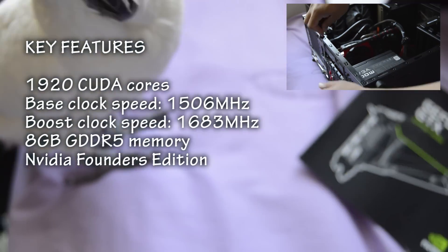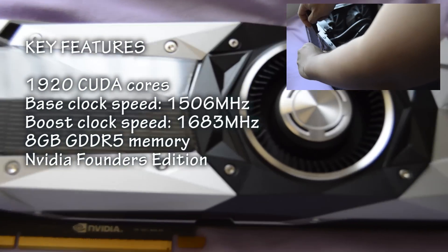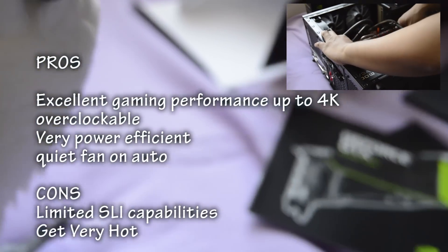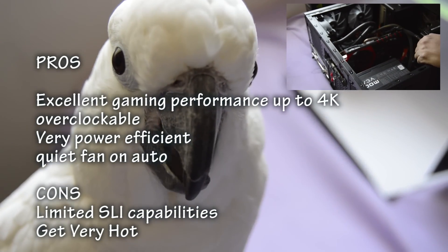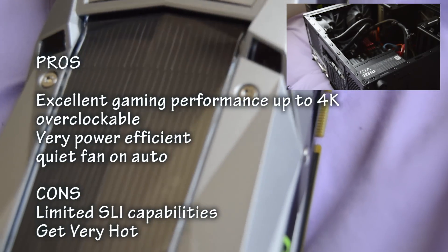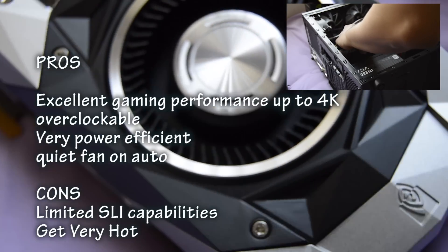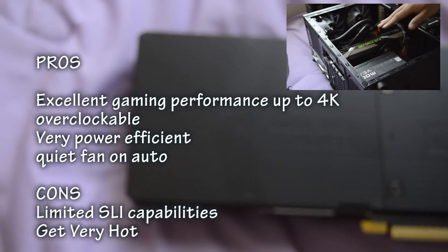There are pros and cons about this Founders Edition. One of the biggest cons is that it gets very, very hot. You need some kind of liquid cooling when playing certain games, or you have to crank the fan very fast to cool things down. It does limit SLI capability, but EVGA stated they just want one graphics card that can do everything all in one. On the pro side, it does support 4K gaming and it's very power efficient.